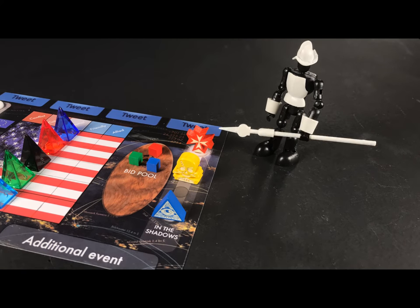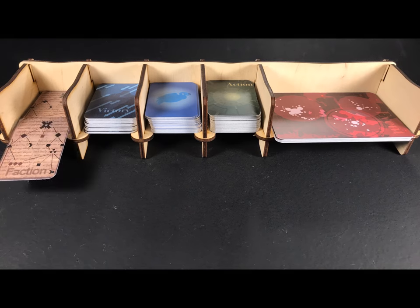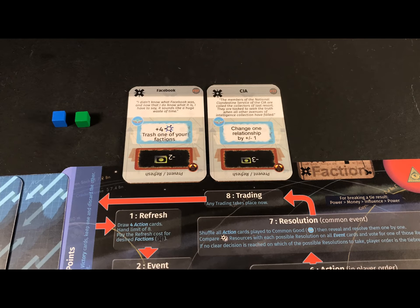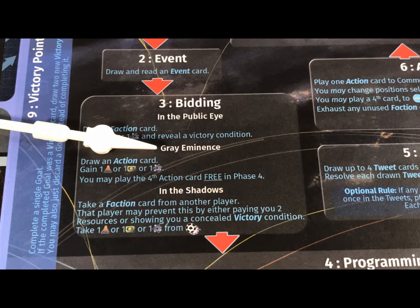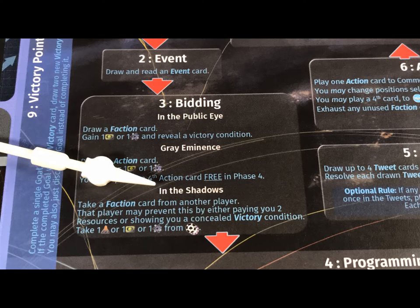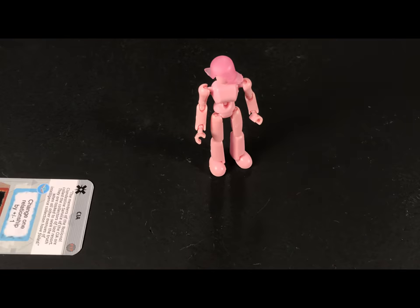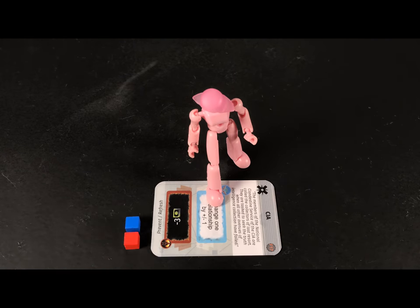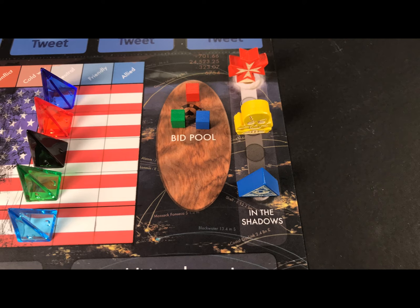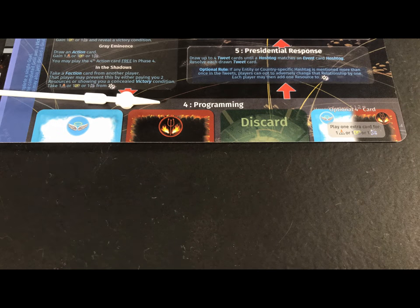Players immediately gain the benefits of their positions on the visibility track. The player in the public eye draws another faction card and gains either a money cube or an influence cube. The player in the grey eminence receives a single resource cube of their choice and an action card. The player in the shadows can blackmail another player by taking one of their faction cards. That player may prevent this by paying two resources or by showing a concealed victory conditions card. Finally, the shadow player can take one resource from the bidding pool.